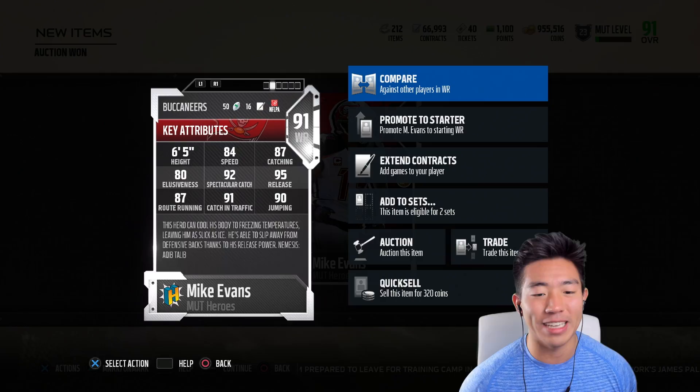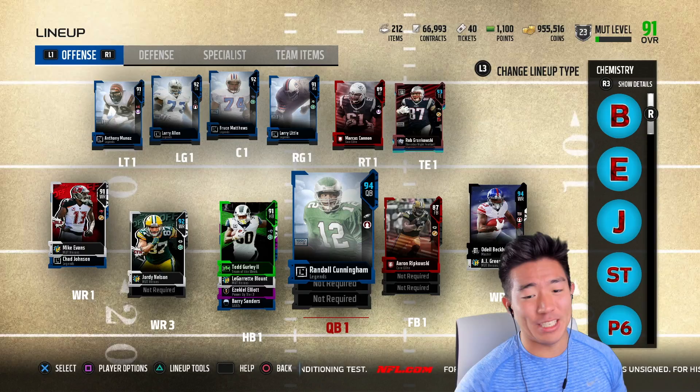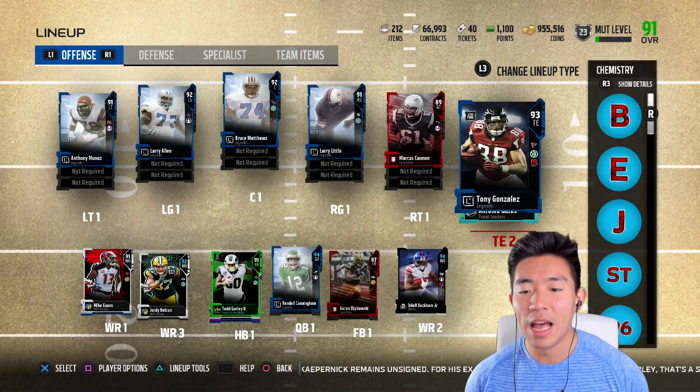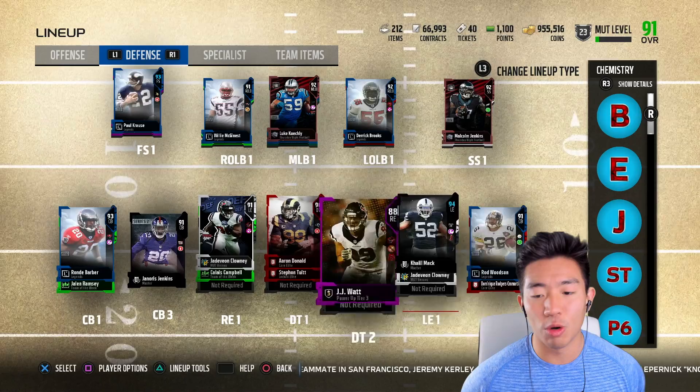Let's get to the lineup — this lineup is pretty nasty. We have Randall Cunningham, the new QB that came out this weekend. Running backs: Gurley, LeGarrette Blunt, Ezekiel Elliott — quite the running back core. Wide receivers: Jordy Nelson, Mike Evans, Chad Johnson, and OBJ. We also have AJ Green. Pretty good wide receiver depth, pretty good defensive line. Tight ends: Gronkowski, Tony Gonzalez, Antonio Gates. Linebackers: Derek Brooks on the left outside, Luke Kuechly, Brian Urlacher. Two great safeties. And in the secondary: Rod Woodson, DRC, and Jalen Ramsey.